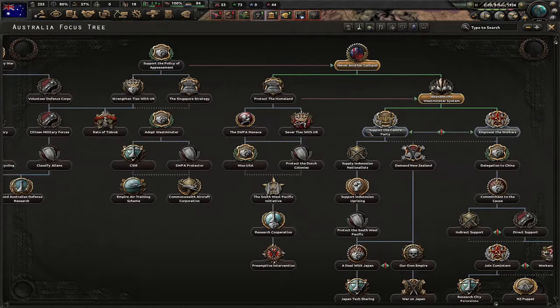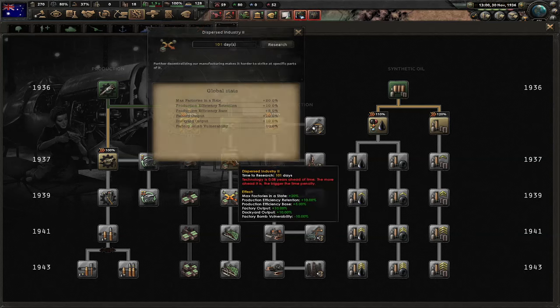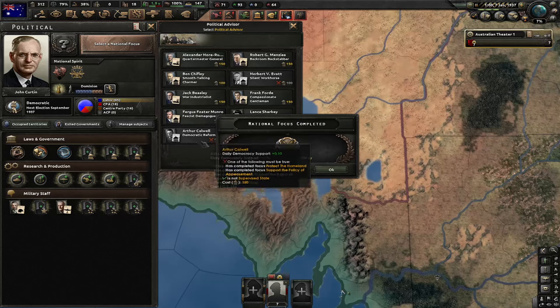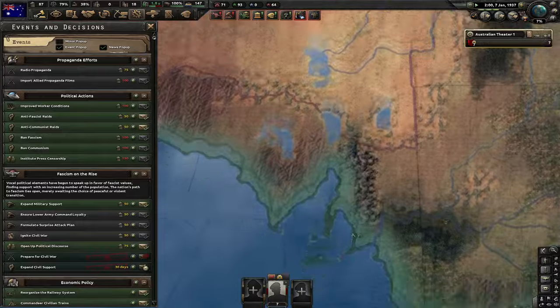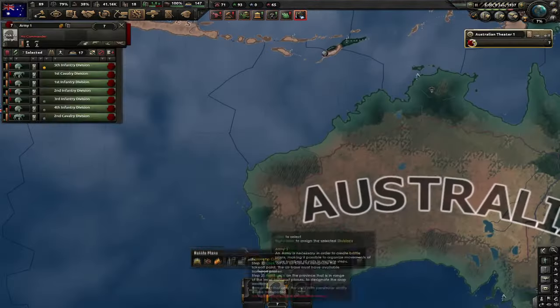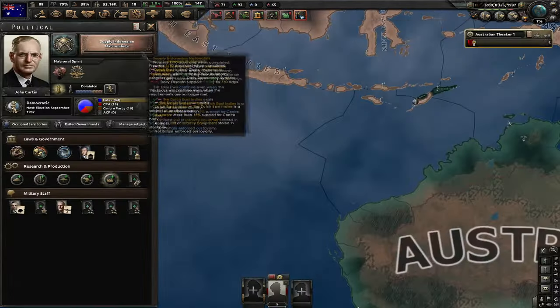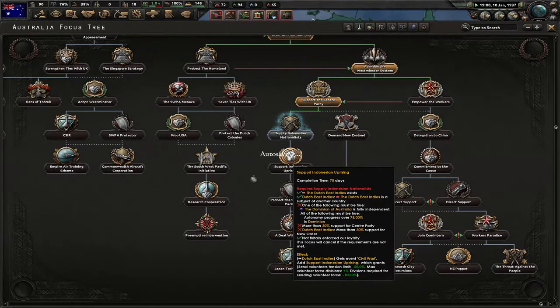Let's pick the next focus and that's Support the Center Party. Let's go for bombs and use the research bonus for dispersed industry two. We should slow down the game after this focus is finished and instantly hire a fascist demagogue, instantly prepare for civil war, and expand civil support. I'm gonna stop these divisions in the queue and delete two of my current ones. Now I have enough guns in stockpile, so let's do the Supply an Indonesian Nationalist focus. I'm gonna need this focus later so I can create my own faction.